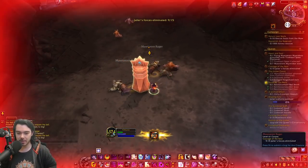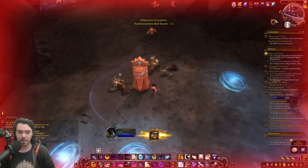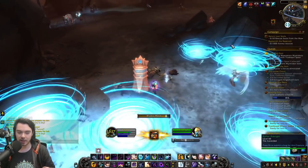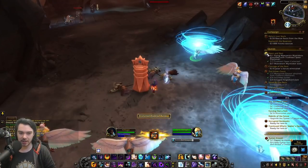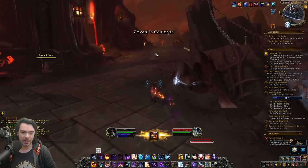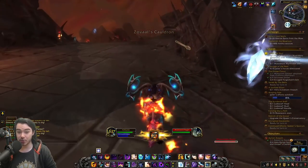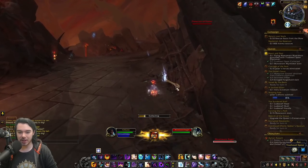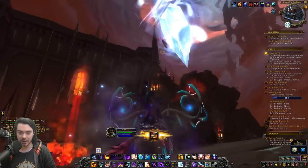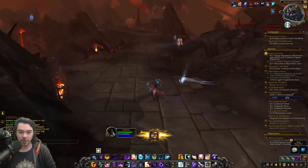We can see another enemy type here, obviously echoing a bunch of abilities in Torghast — that massive strike chains you, pulls you in, and slows you down. You have to kick the chain. I just thought this was a cool animation of these Kyrian angels warping in and then flying off to join the battle. And you will see there are a bunch of Covenant forces now in the area fighting.